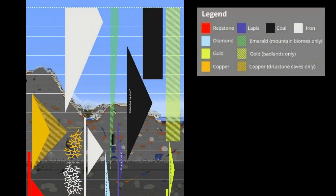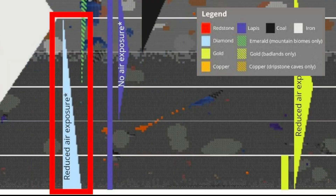This chart shows ores with the wider the line, the more abundant they are. This is absolutely awful — you are going to find more diamonds doing this than emeralds. In fact, even in the correct biome, you will likely find every single other Deep Slate ore before you find Deep Slate Emeralds.